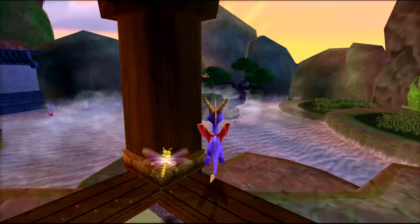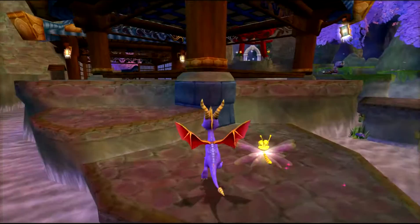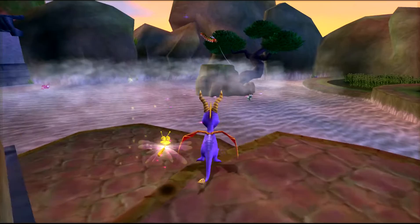Either way, the idea of using something to make your jump higher is what makes the glitch possible - either it's the rock or this pillar here.